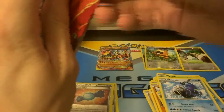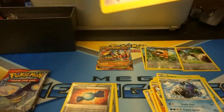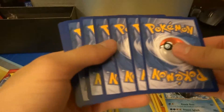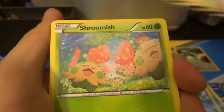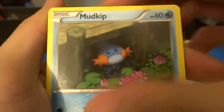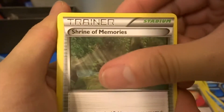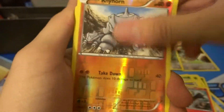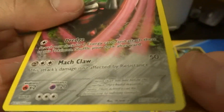Alright, Mega Aggron — oh wow, this opened up pretty easy. Zigzagoon, Shroomish, Sealeo, Mudkip, Feebas, a Repeat Ball, Shrine of Memories, Combusken, a reverse Rhyhorn, and an Excadrill Ancient Trait — this is my favorite Ancient Trait of them all, I'm really glad I got this!